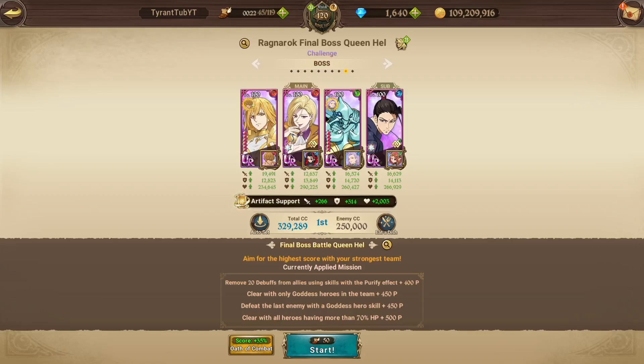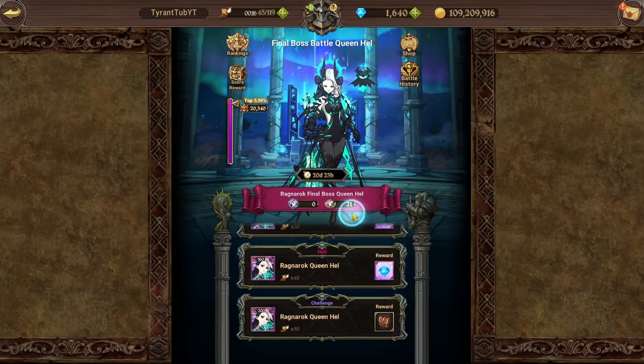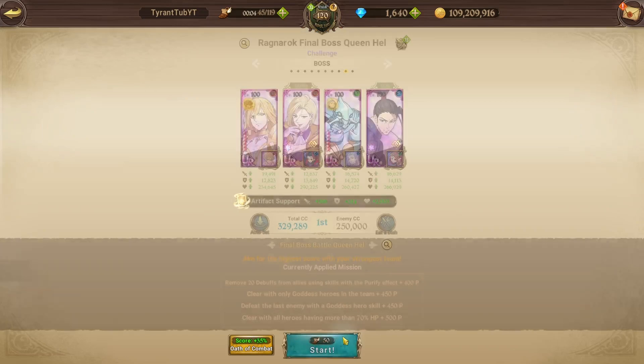Hello everyone and welcome back to another video. Today's video we are going to be doing a points guide for the brand new final boss Hel. This brand new Hel final boss is kind of irritating because she has mainly one gimmick: if you have anyone who ranks up at all, whether that's passively or with a skill, she gets 500% basic stats.